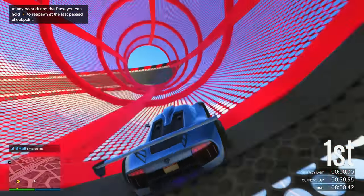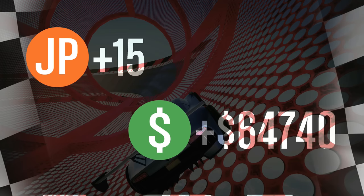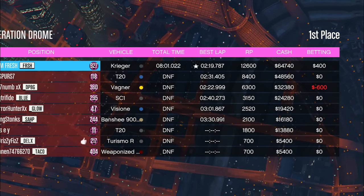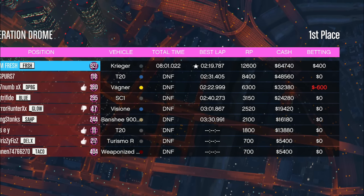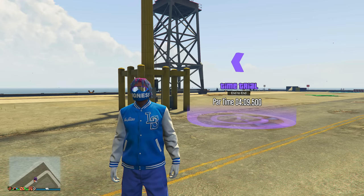Let me show you exactly how much money you get for completing any one of these double money and double RP Community Job stunt races. I came in first place and got paid a total of sixty-four thousand dollars. The RP is also very good — twelve thousand six hundred RP. I was only in this race for eight minutes. Eight minutes got me sixty-four thousand dollars and twelve thousand RP — this money method is super overpowered if you're good at races.